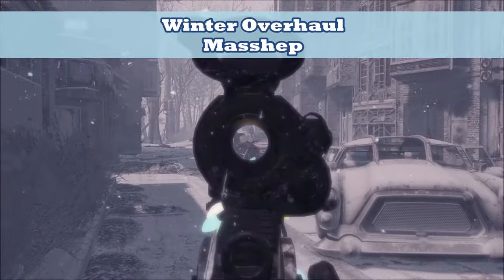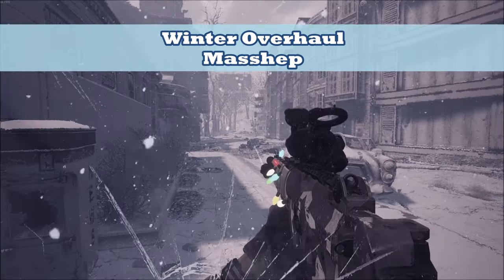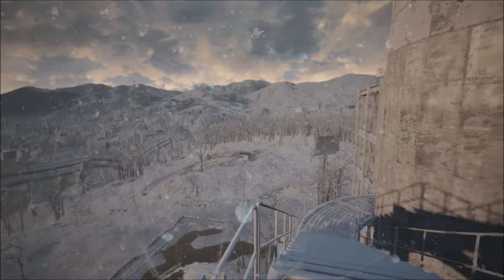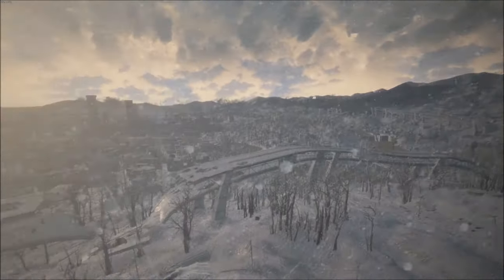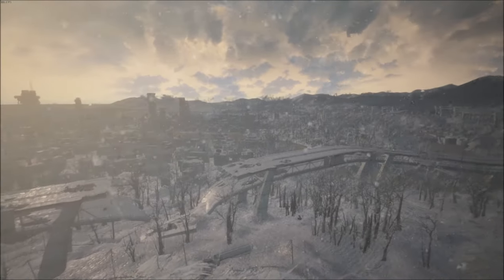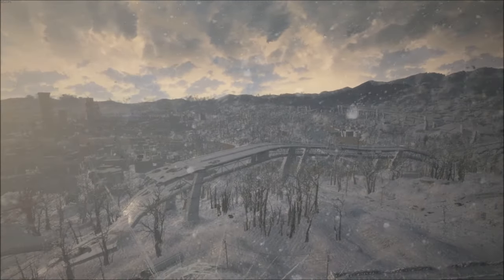Firstly, you'll want to get Winter Overhaul from Mass Shep. This one's been out for a while now, but I think it's the best at what it does. It completely blankets the entire map with snow, and even retextures pretty much everything in the environment to give it a fresh coat of white. You'll even see that some interior objects are covered with snow as well.